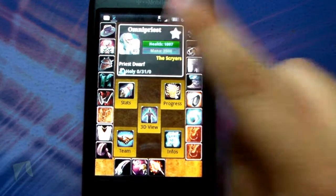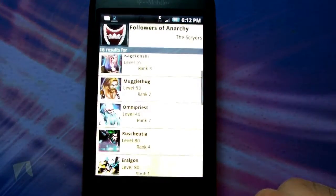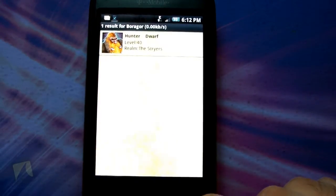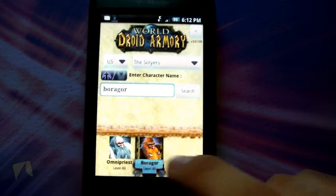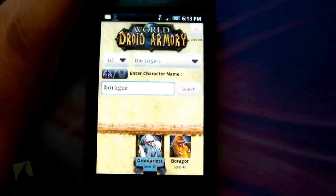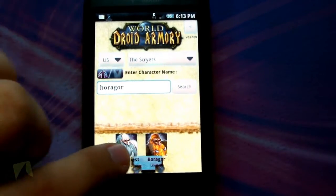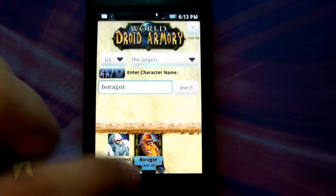You can click the star up here to favorite people. I'll favorite my friend and I'll favorite myself. If you go back to the beginning, you can see down here these are the favorited characters. You can also favorite your guild and it'll show up down there too, so you can just launch it and go right to your character or your friends without having to search for them every time. It's pretty handy and a very cool feature.